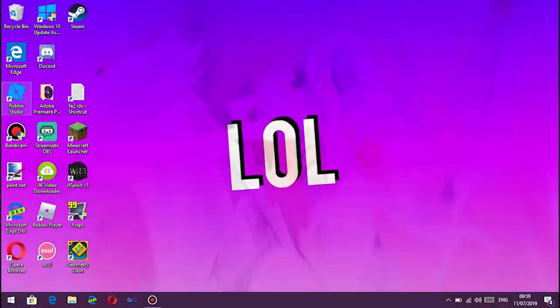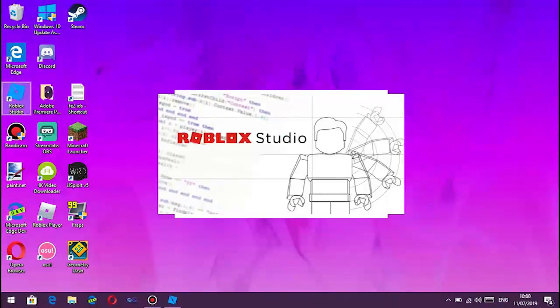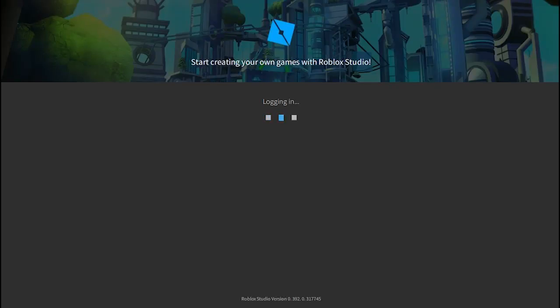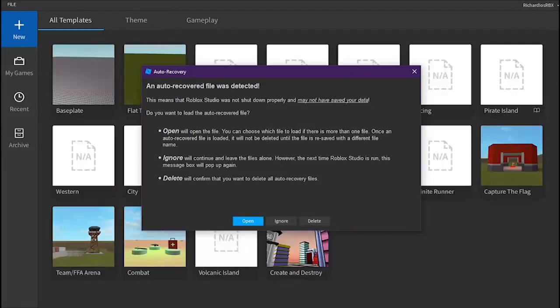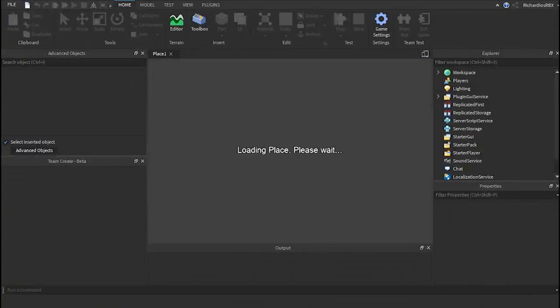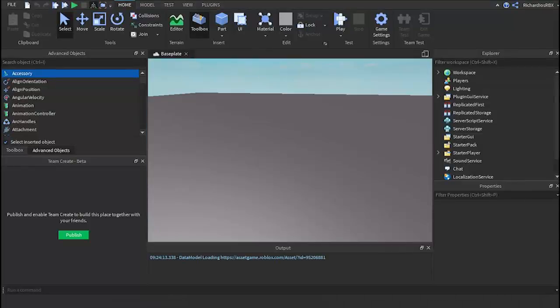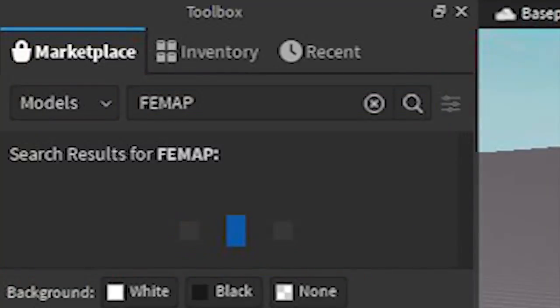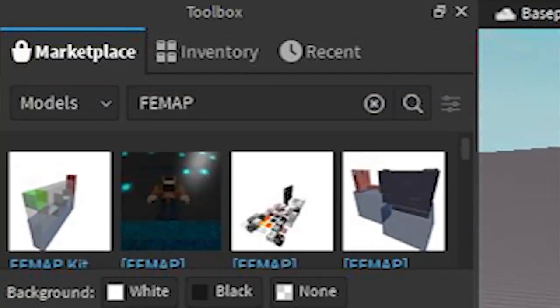Load in Roblox Studio — it should be installed on your computer if you have Roblox installed. Load in the base plate and you need to get the FE2 map making kit in order to get started making a map. You can load in the map kit by typing 'FE map' in the toolbox and just load in the first one.